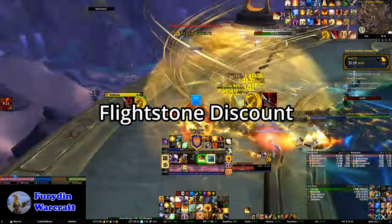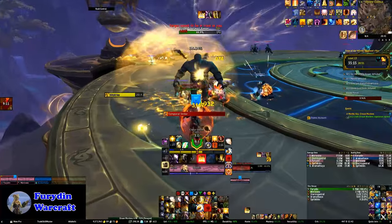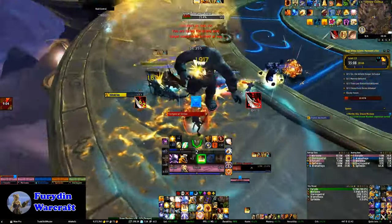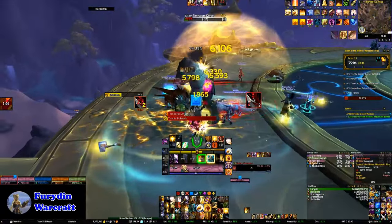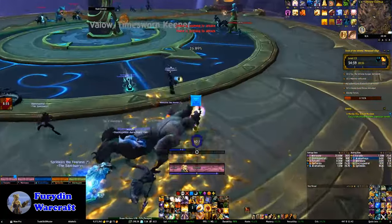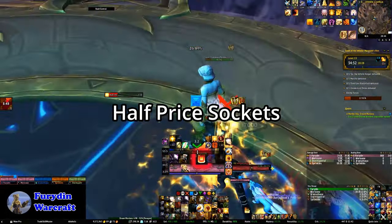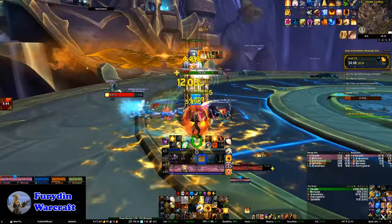Another notable hotfix this week was for items purchased using the new Antique Bronze Bullion. Players very quickly observed that upgrading these items came with a very high flight stone cost due to the large number of steps, up to 14 in some cases. Fortunately, following feedback, Blizzard have stepped in and halved the cost, which should make upgrading those items a bit easier. It also turned out that purchasing sockets with the consolation currency from the Great Vault will cost half the usual amount.